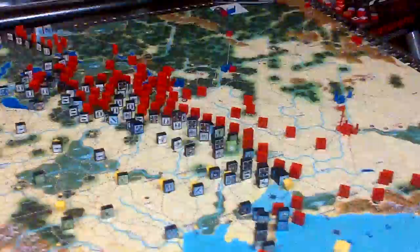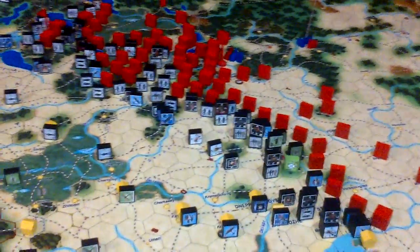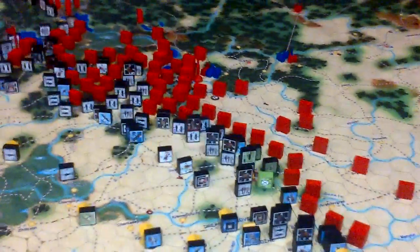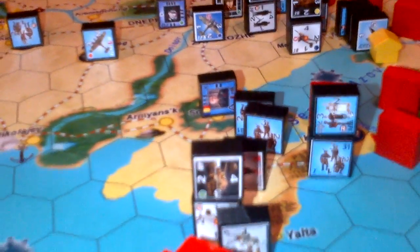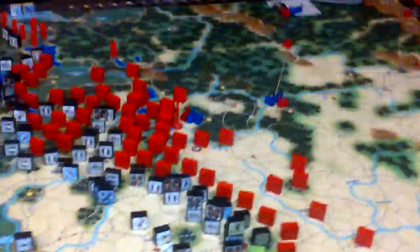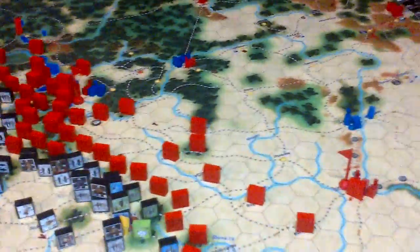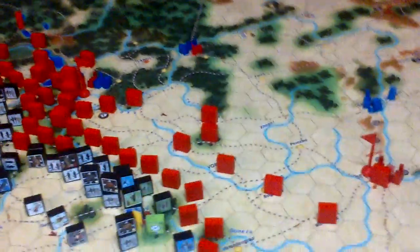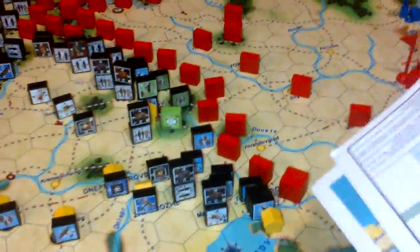Back to the main situation: what I have in mind is that, as you can see here, we have some units stacked in double level. Those units, for example the ones around Sevastopol, are marked one over the other just to highlight where the main attack will be conducted by the Wehrmacht. I want to extend our line along the Don — this is the main goal — so I want to reach Voronezh and hold the Don line.